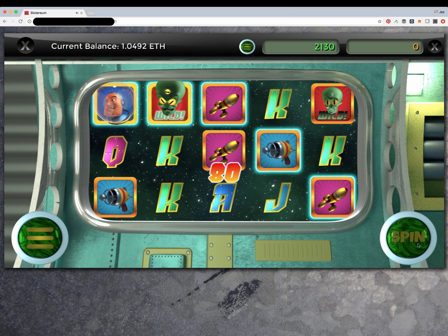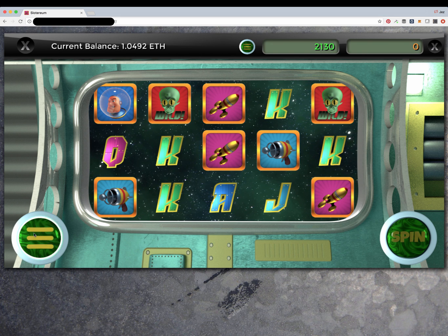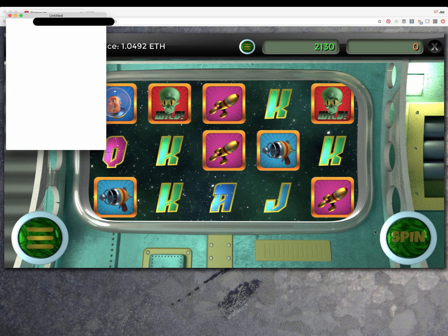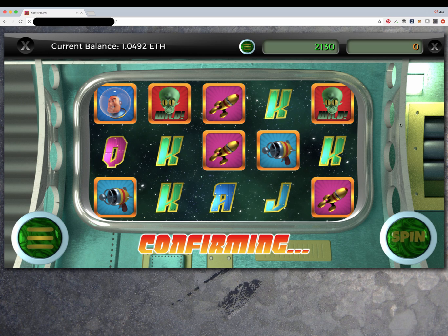So we'll be tidying up the look and feel of the game before release. Here you can see that there are multiple different win lines and they're all processed in real time. I think we've run out of money, so I need to insert a bit more. Obviously that's the slowest part of the game — just inserting some coins — but once you've inserted them, you can play very quickly.